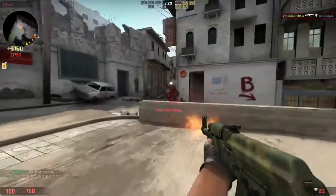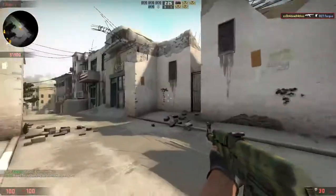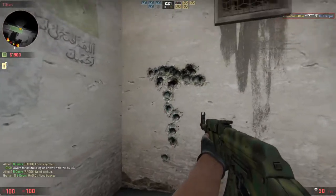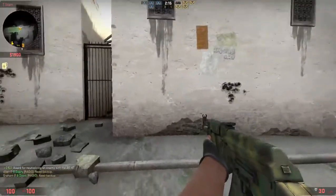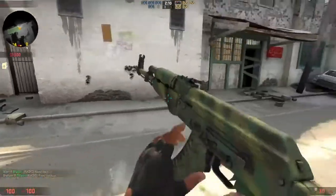With the AK, see how it has like a T shape. These first shots — I think it's about 1 through 9 — you can just shoot like that and it'll kill him.